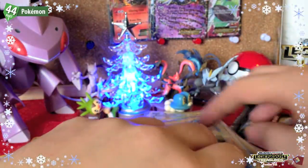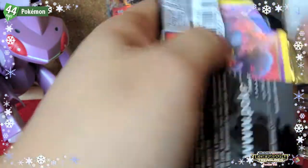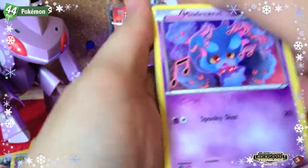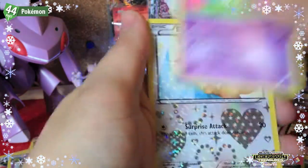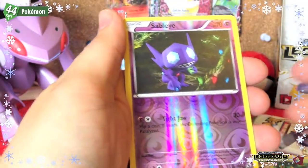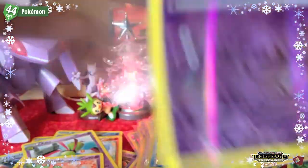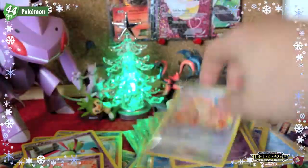I accidentally put that full item Audino into the bottom pile — it should be up top. Second-to-last pack: Mischievous Magikarp, Snivy, Swadloon, Zorua, Cedric Juniper, Cottonee, Eevee, Minccino, Sableye reverse, and a Reuniclus rare.